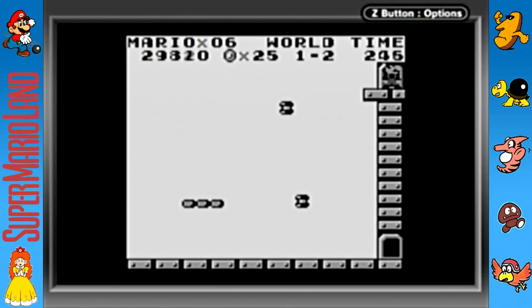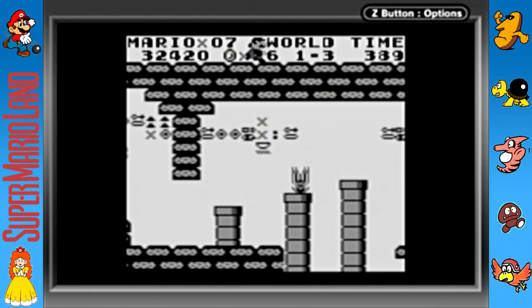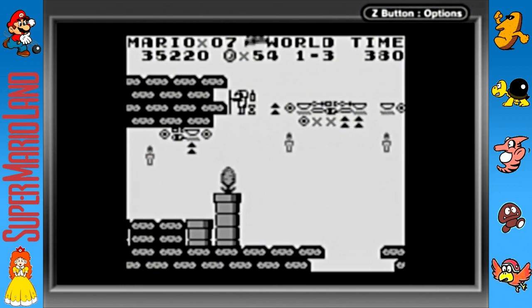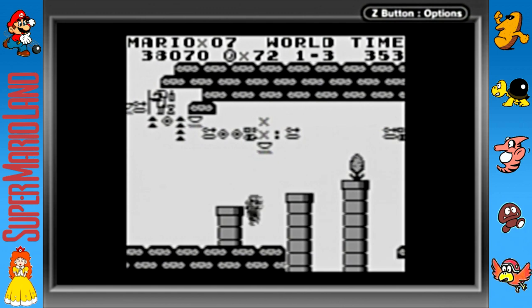I didn't even mention the storyline! Basically, the game takes place outside the Mushroom Kingdom in Sarasaland, and the ruler there is Princess Daisy — this is actually her first appearance. She really wasn't in a lot of games after this; she didn't get a full appearance again until Mario Tennis for the Nintendo 64, and that was in 2000. This game came out in the late 80s — I think it was '89.